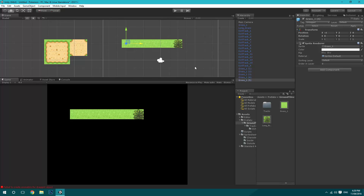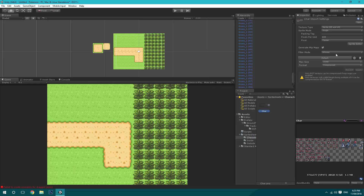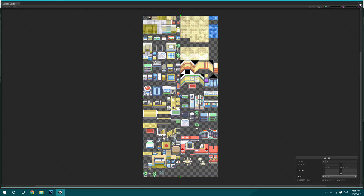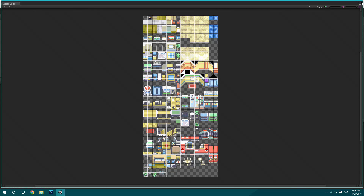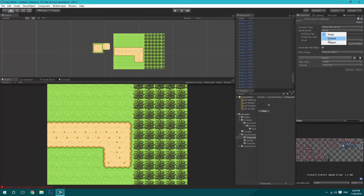Now that the map is set up, we can handle the other spritesheets. For the character spritesheet, I believe the pixels per unit are 32, and we'll set filter mode to 'Point' and format to 'True Color' again. For the indoor spritesheet, we set it to 16 pixels per unit, Point, and True Color. We set both to 'Multiple', apply, then go to Slice > Grid by Cell Size at 16 by 16. The indoor one will be quicker as it has fewer tiles — we'll come back to it when we work on building interiors.